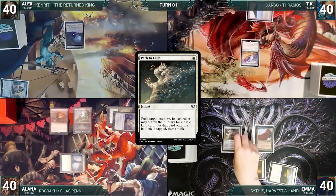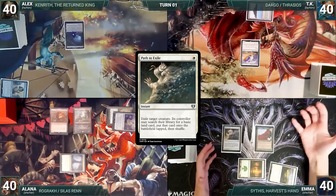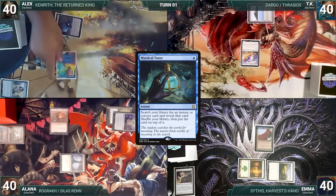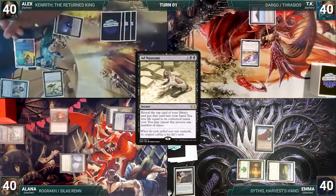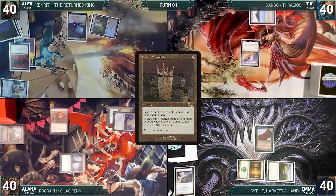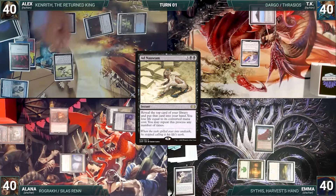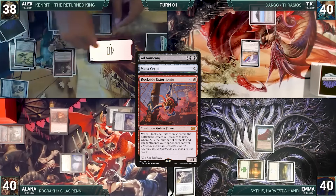At end of Alana's turn, Emma casts Path to Exile targeting Ragavan — Ragavan is exiled and Alana fails to find a basic land. Still in Alana's end step, Alex casts Mystical Tutor fetching Ad Nauseam to the top of his library. Alex draws, plays Underground Sea, casts Dark Ritual adding three black, then casts Grim Monolith and Ad Nauseam.